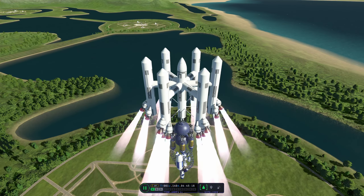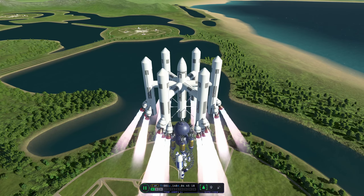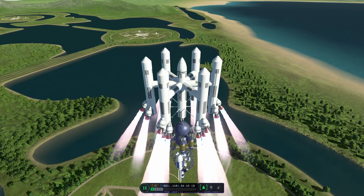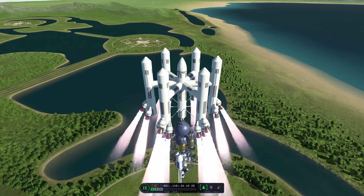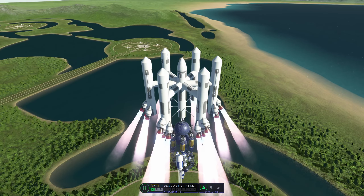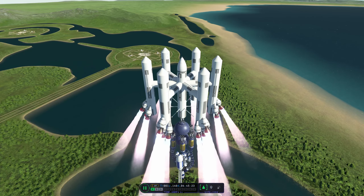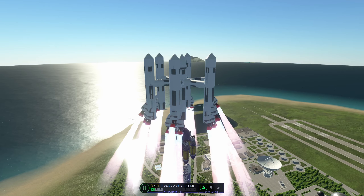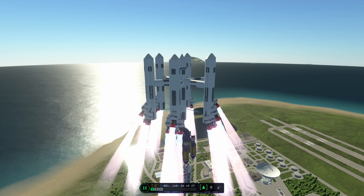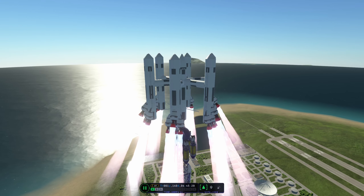I then tried again with a different style of launcher — one that would be able to get not just this into orbit but up to a thousand tons of payload, no matter the shape. That's why all the engines are on top: if you pull an unwieldy payload behind you, it's much more stable than trying to push it against aerodynamic forces. That's a lesson I had already learned in KSP 1 with some of the crazier builds I did back then.